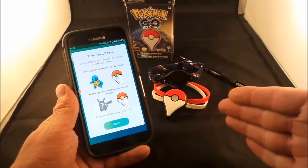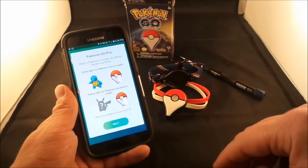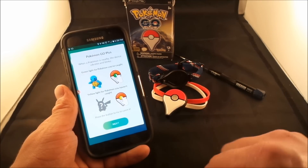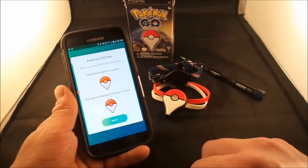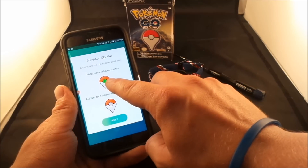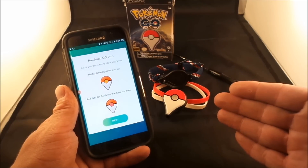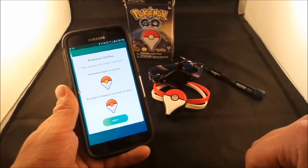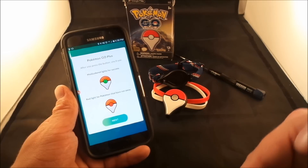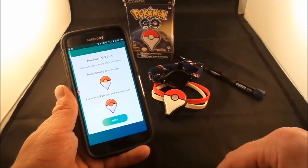Because it throws straight, you won't get the extra XP from curveballs or Excellent, Great, or Nice throws. One upside though: if you have a ton of red pokeballs, this is a good way to use them up. When you see multicolored lights flashing after a throw, that means a successful catch or a successful pokestop spin where you've received your items.